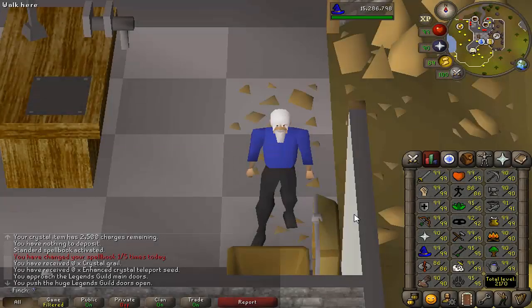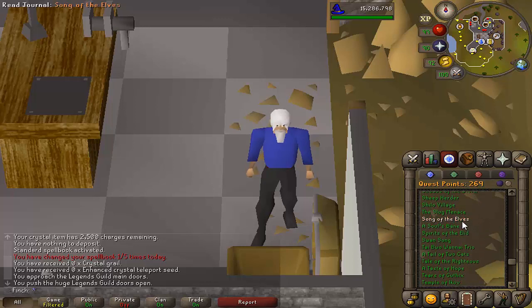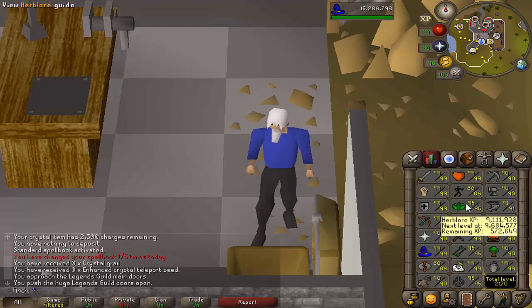Hey guys, welcome back to another Iron Man progress video, this is episode number 70. For the episode ahead, we're going to complete the new quest Song of the Elves to unlock Prifddinas and try out some of the content there. Then the big one — 99 Herblore. We're definitely getting that this episode. Need to collect some more mortmyre fungus, but once I've got that, we'll be going straight for 99. Sit back, relax and enjoy.